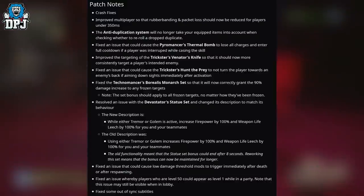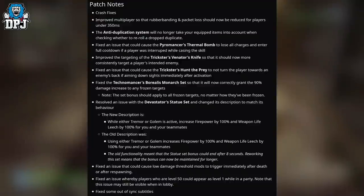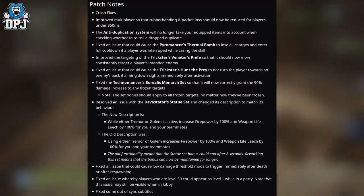Fixed an issue whereby players who are level 50 could appear as level 1 in a party. Note that this issue may still be visible when in lobbies. Fixed some out-of-sync subtitles. On to the buffs.